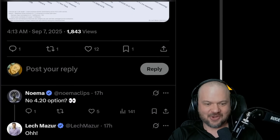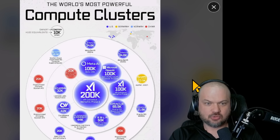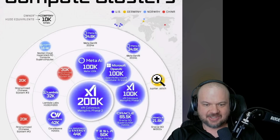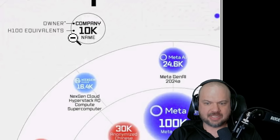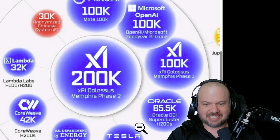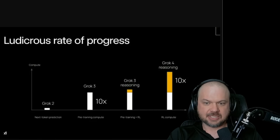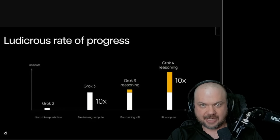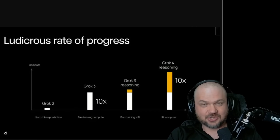Someone mentions there's no 4.2 option, and that's what Elon indicated is coming next — version 4.2. The interesting thing about XAI and Grok is that if you look at the world's most powerful compute clusters, one is much bigger than the others: the XAI Colossus Memphis Phase 2. They started with Phase 1 at 100,000 H100 equivalents and are now at 200,000 H100 equivalents — GPU chips from NVIDIA. That's not even counting what Tesla has; this is just XAI. All that power is being used to train these models, with a lot of focus on reinforcement learning, throwing RL compute toward reasoning and developing cognitive strategies to solve problems.